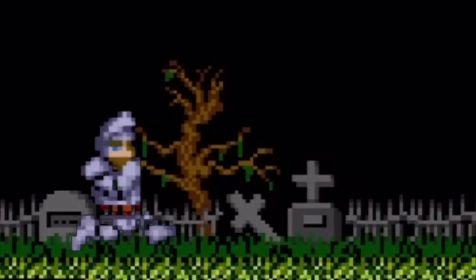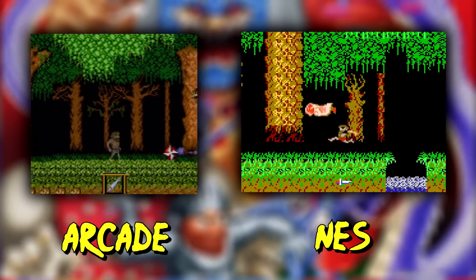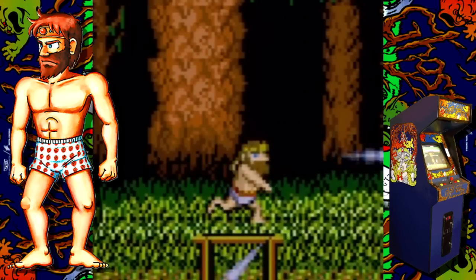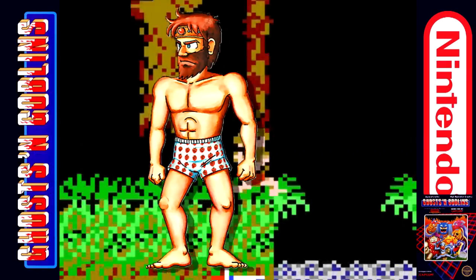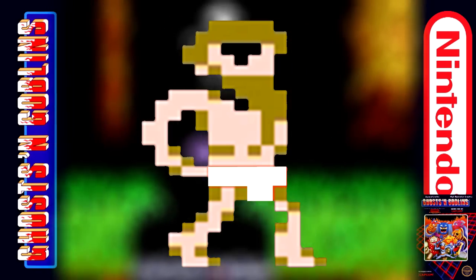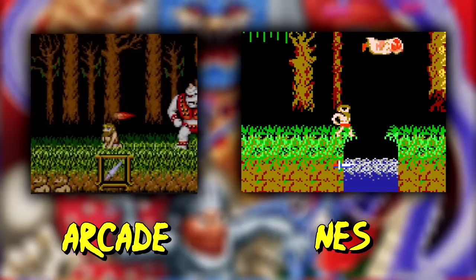Now, I'm sure we all know how damage in Ghosts and Goblins works. Arthur takes a hit and his armor flies off, leaving him in his underoops. In the arcade version, Arthur wears white underwear, while in the NES one he sports red undergarments. Which makes sense, seeing as the limited color palette on the NES would have made Arthur look as if he was going commando had he donned white briefs. Another enemy hit reduces our bearded protagonist to a heap of bones.